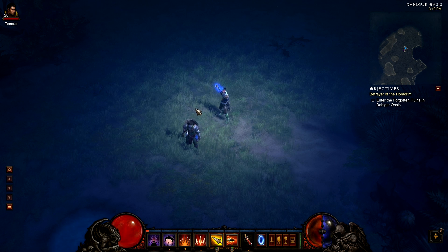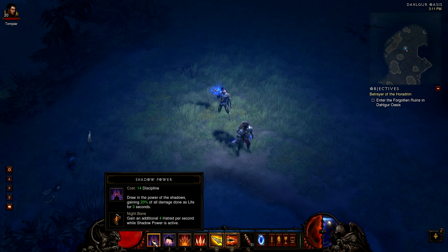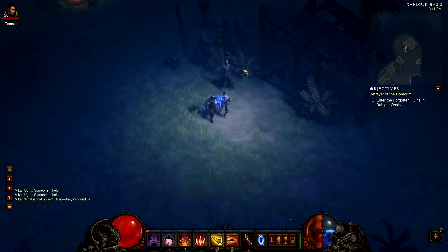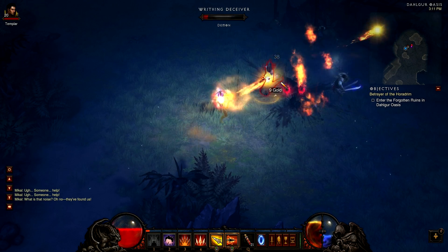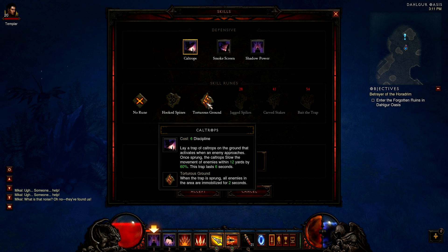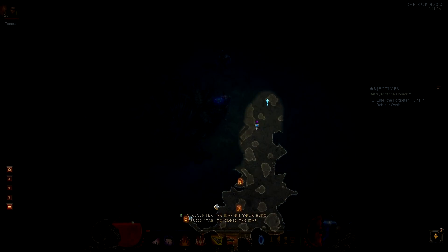Shadow Power looks cool — activating it for only 3 seconds. It draws in the power of shadows, gaining 20% of all damage done as life. Let me find some enemies to test it. Rescuing an NPC and testing Shadow Power on incoming enemies — not entirely sure what it's doing. Putting my traps back with the Torturous Ground rune.